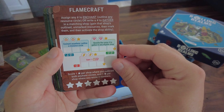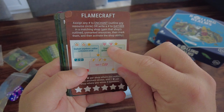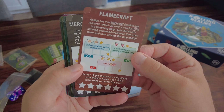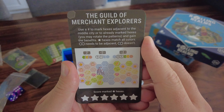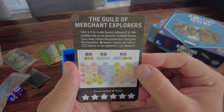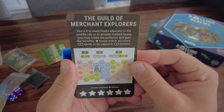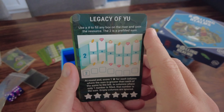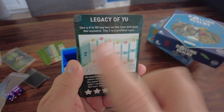Flamecraft - I love this game. Assign any number to enchant, or write a number to gather. If you've played Flamecraft, when you go to a shop you can either gather all the resources or enchant with a card to make the shop better for the next person. The Guild of Merchant Explorers: use a number to mark hexes adjacent to the middle city or already marked hexes and gain the benefit. Legacy of Yu: use the number to fill in any box on the river and gain the resources.